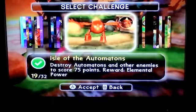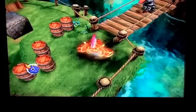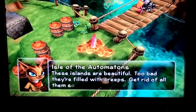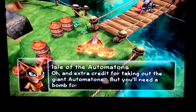We're going to do his challenge next. We have Isle of the Automatons, whatever. Get 9 plus elemental power — not bad for a Skylander like him. These islands are beautiful, too bad they're filled with creeps. Get rid of all of them so everyone can enjoy paradise. And extra credit for taking out the giant automatons.